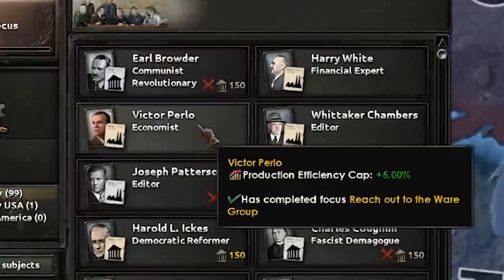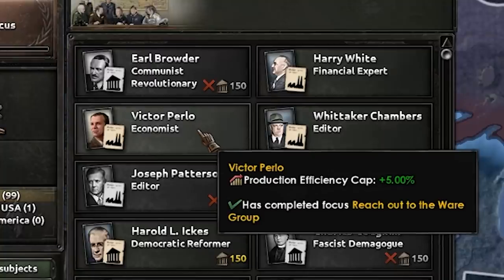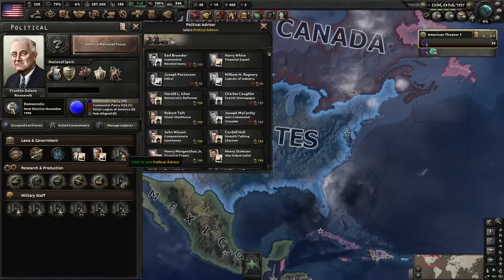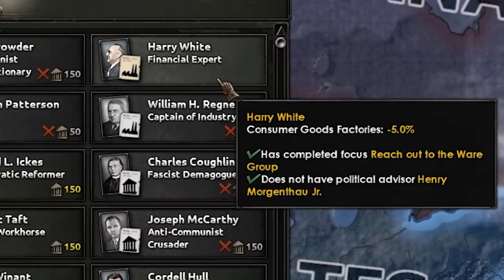Political advisors usually cost 150 political power. But this guy? 5% efficiency cap — free. Whittaker Chambers, editor — 5% PP, extra 5% stability. That's not too bad — free. And this just takes the biscuit: financial expert, 5% reduction in consumer goods — an unbelievably great advisor. Free.